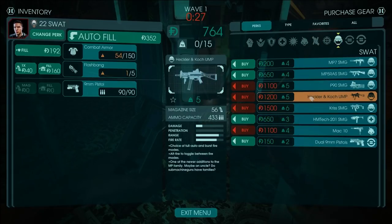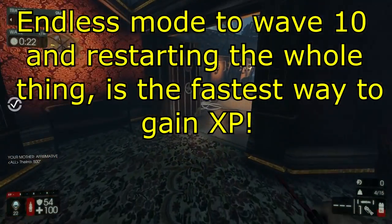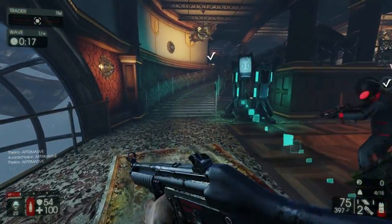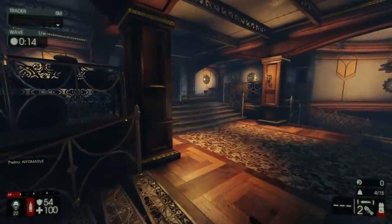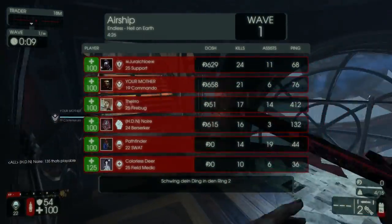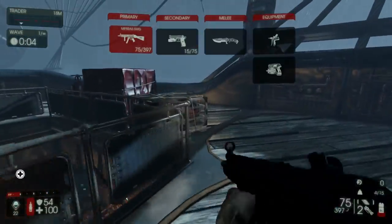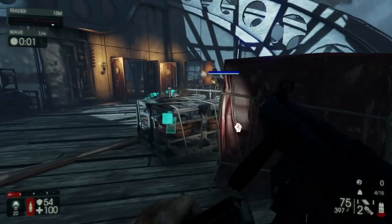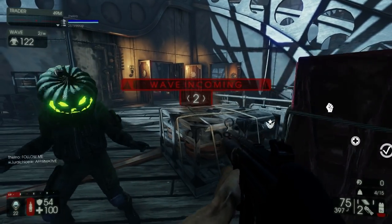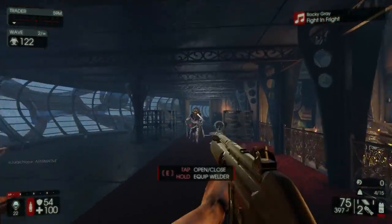The sixth and final thing is that endless mode up until wave 10 is the best for XP. Why? Zeds are easy to kill and you'll get full XP for killing them. On top of that, you're going to be killing two bosses in the process, and bosses give you a lot of XP. Wave 10 is pretty much a sweet spot — you just go in, kill some things with minimal effort. In general, just playing the game and killing things will give you XP regardless, because in Killing Floor 2 it's not that hard to get XP at all.